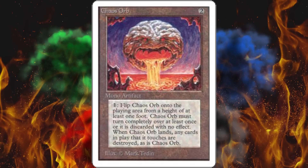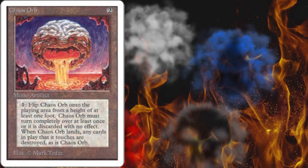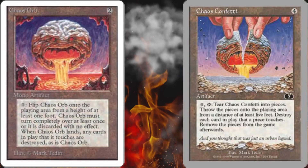I'm not sure about the truthfulness of this, but I do know some form of this story is true because — let me introduce you to Chaos Confetti from Unglued. It was the joke set that made fun of all kinds of awesome memes in the Magic world. Chaos Confetti says: tear Chaos Confetti into pieces, throw the pieces onto the play area from a distance of at least five feet, destroy each card in play that a piece touches, remove the pieces from the game afterwards. Clearly they were making fun of an event that actually happened.